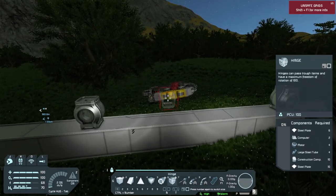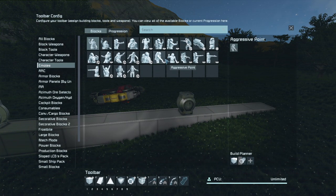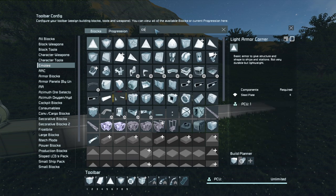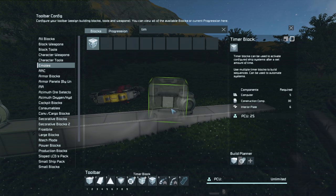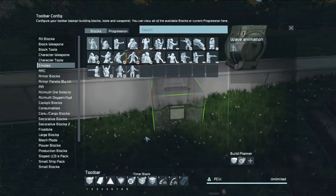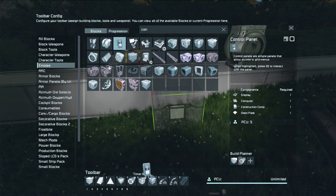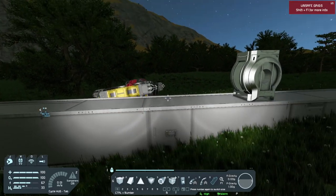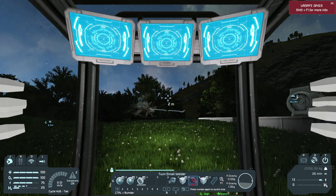I need an access point too. I need a control panel — actually no, I need timers. We're going to need timers at some point anyway. I don't have anything to weld that up right now so let me grab the little control panel so I can go ahead and rotate those hinges. Let's go ahead and get those welded up so I can get them named, then we'll go to the next step.